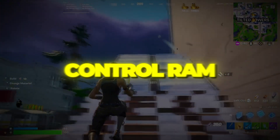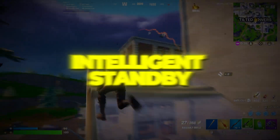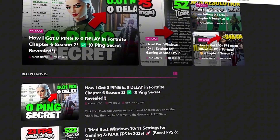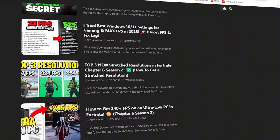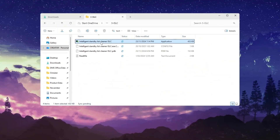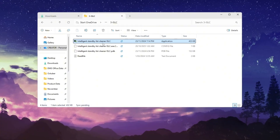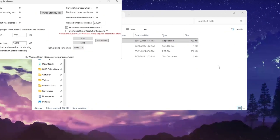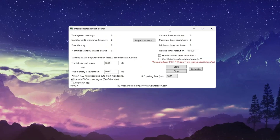Step 4: Clean and control RAM usage with ISLC, Intelligent Standby List Cleaner. Now let's talk about RAM — one of the most overlooked parts of performance. When your RAM gets clogged up with standby data, your FPS can drop and your GPU might not get the memory it needs.